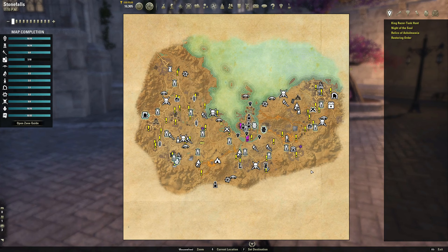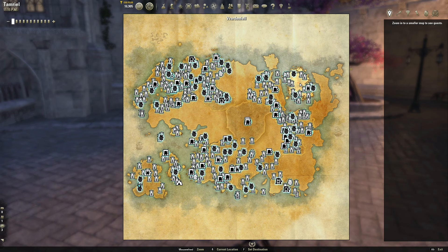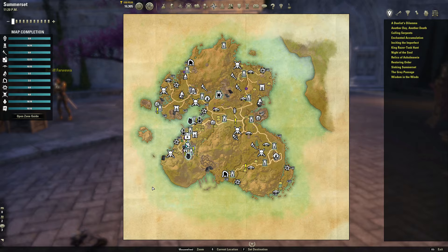Mara's Kiss and the Rosy Lion are both right next to a wayshrine that you will unlock when you start that alliance's storyline. For the Ebony Flask here in Stonefalls, you will actually unlock the wayshrine over in Davon's Watch, and you're going to have to run along this road to get to Ebonheart in order to unlock the Ebony Flask. The fourth free inn-room that everyone should have access to is up here in Vvardenfell, and when you first start the game you will have the Seyda Neen wayshrine unlocked, and then you will have to run down the road and hop into this canton to unlock the St. Dillon Penthouse.